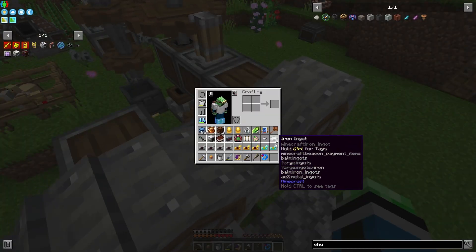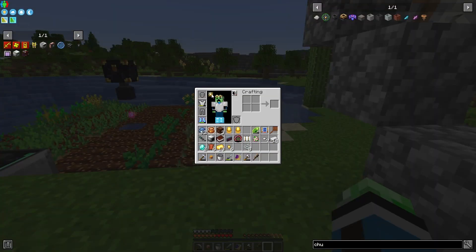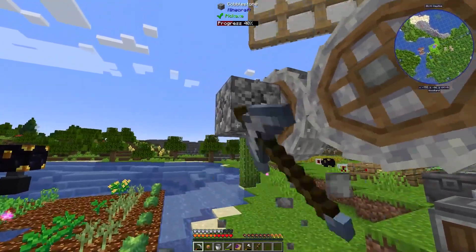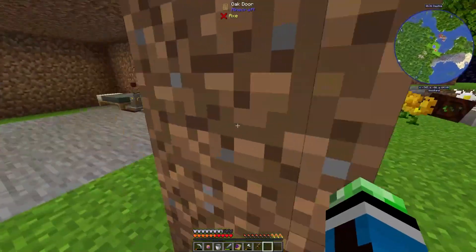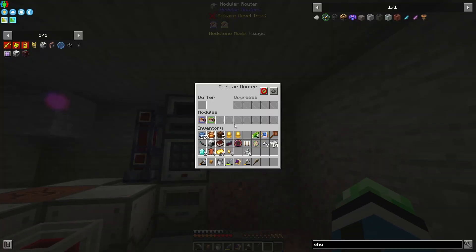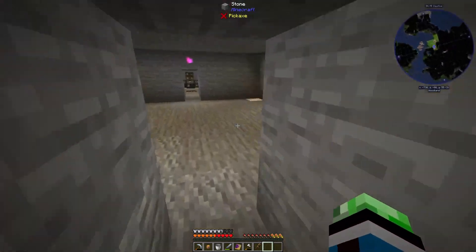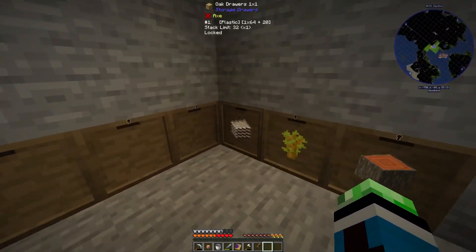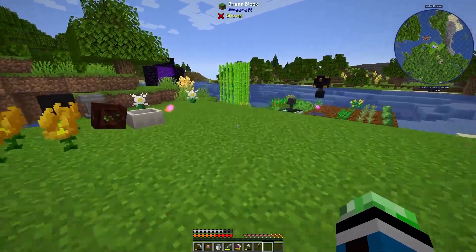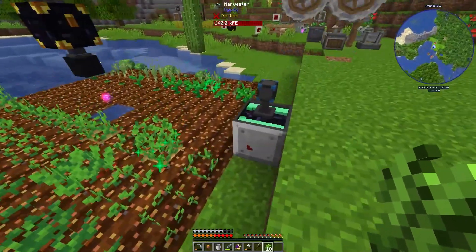I'll be right back as soon as all of this horse armor is crushed. That was weird — the string wasn't condensing into one stack for some reason, and it's been happening. I think that's what happened to my plastic earlier — it wasn't recognizing it as the same item. But it's working now? I don't know, man. Item handling is weird. Maybe it's a Forge bug. There was a Forge update recently, maybe it's that.